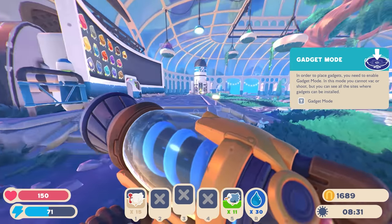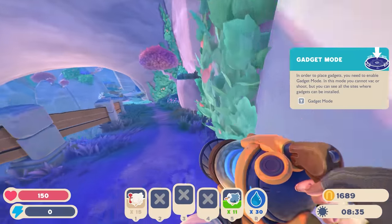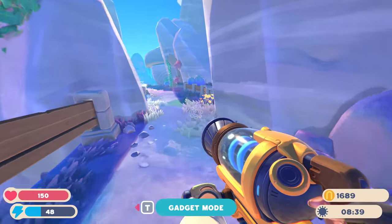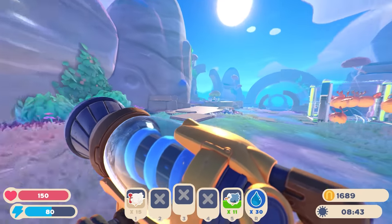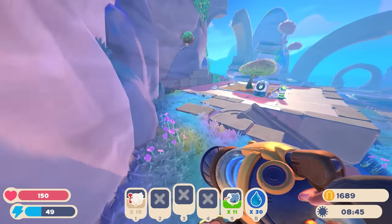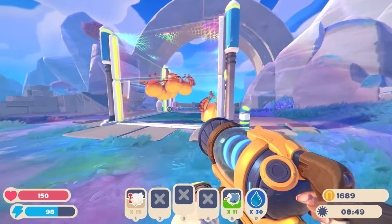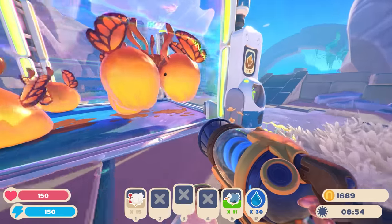To place gadgets you need to enable gadget mode - in this mode you can't vac or shoot but you can see all the sites where gadgets can be installed. We actually have a really cool one-way teleport from anywhere back to the conservatory. I guess I'll place it down now. Look at these honey-flood largos from last episode - they're flying! We have a pretty good amount of mint mangoes and honey plorts to grab.